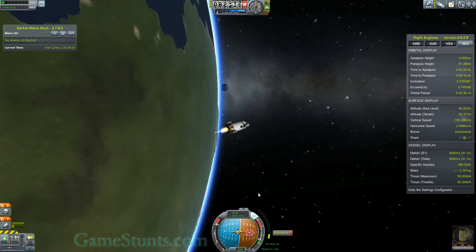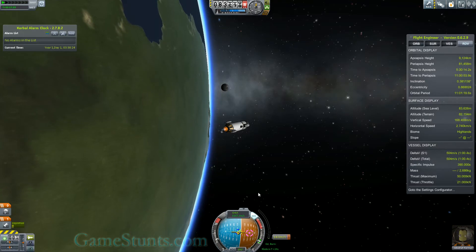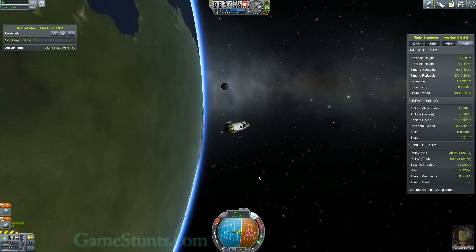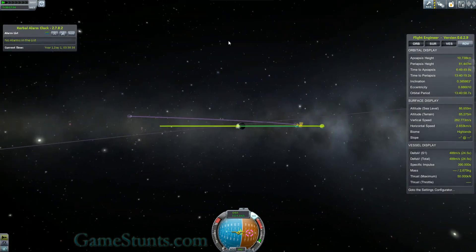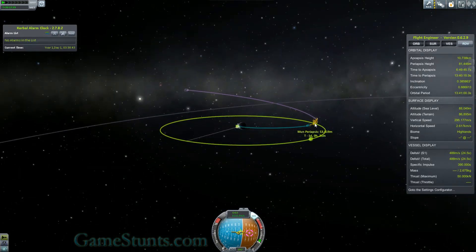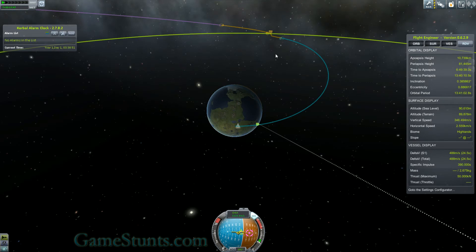Coming up on the cutoff point now. Just slow it down, get as close as I can. There we go, and there's the moon. Without doing anything else, the ship will go out, pass by the moon within 53 kilometres, and sling us out into orbit of the sun in a very similar orbit to how Kerbin goes around the sun.